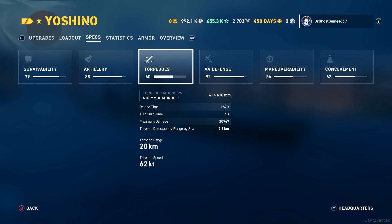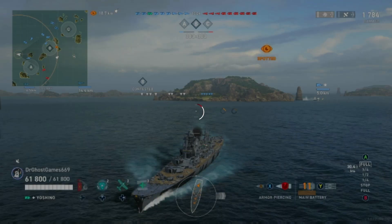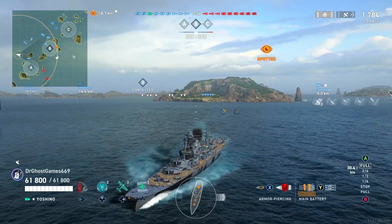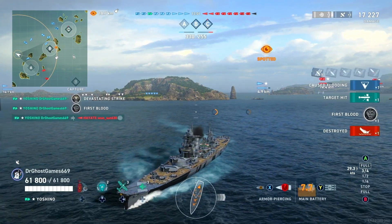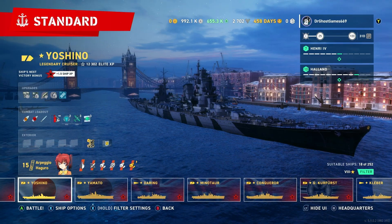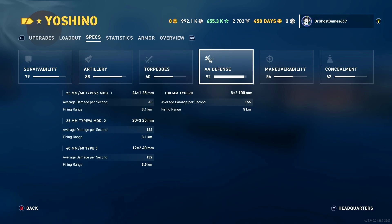Although the torpedo detectability is terrible, you still will be hitting torpedoes. The last game I played in the Yoshino I actually caught a destroyer with one of these torpedoes — believe it or not. I was just playing the game, sent out some torpedoes over toward bravo, and I actually hit somebody. So 2.5 kilometer detection range and I still hit a destroyer. People still somehow find a way to take random torpedoes — we call that 'Simpitis' here.